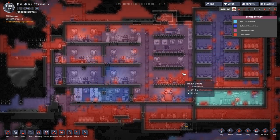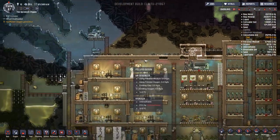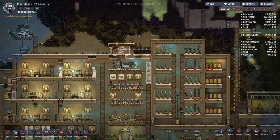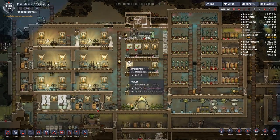The hydrogen is definitely something that needs to get sorted out. You can see up here we've started building a little room. We're going to have a gas pump that'll lead all the hydrogen out if at all possible, because we've built up quite a bit of hydrogen up there.